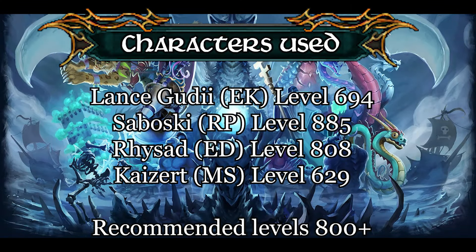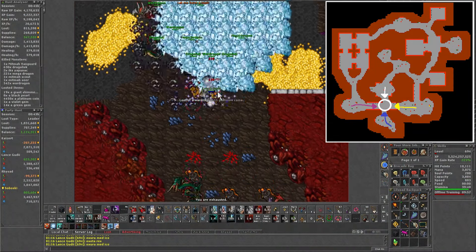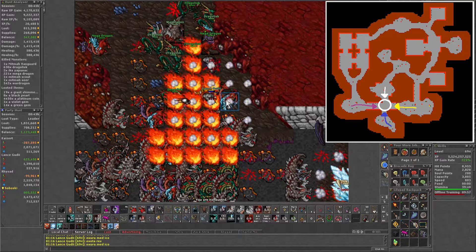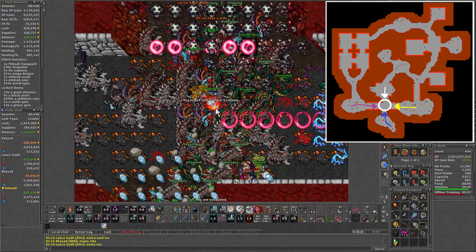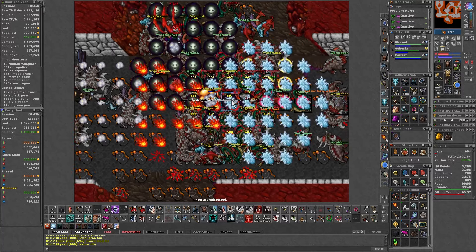Next up is a lap for level 800 or higher. For the first pull, the EK would be luring from the north, ED from the south, RP grabs the creatures by the right, and MS lures most of the room to the left. This time MS should be able to do that, and by the time he comes, most of the main pull is dead.